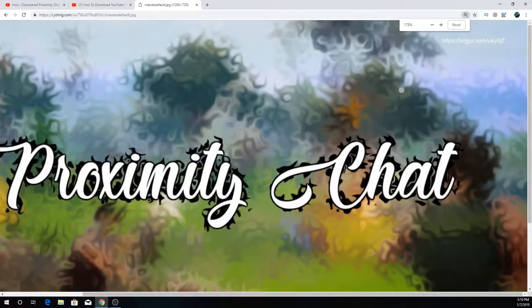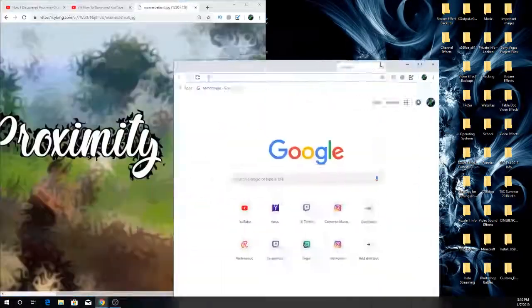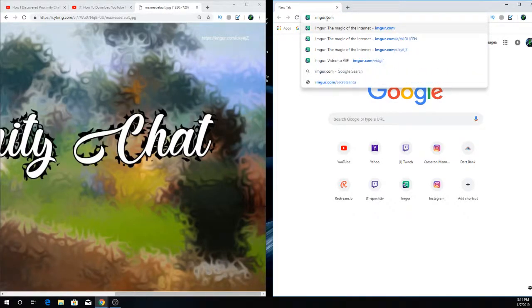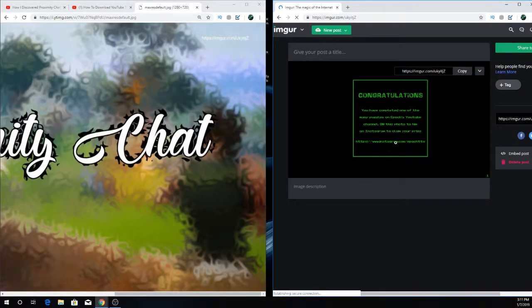If you go over there you can see an Imgur link, and if you follow that Imgur link — Imgur.com slash U-K-Y-I-T-J-Z — that takes you there, and there you go: you just completed the puzzle. So that is how you completed the puzzle from the previous video, and there is a new puzzle in this video — don't forget there's a new one, so good luck with that, guys.